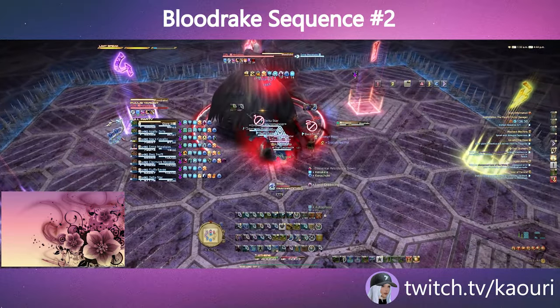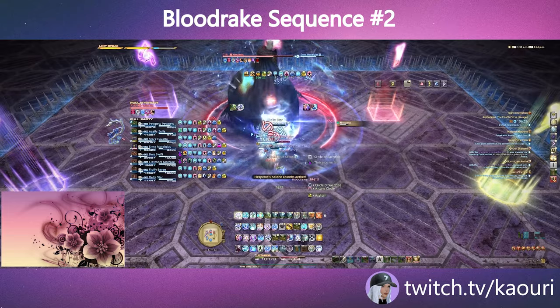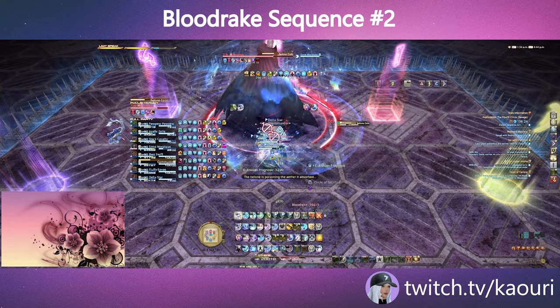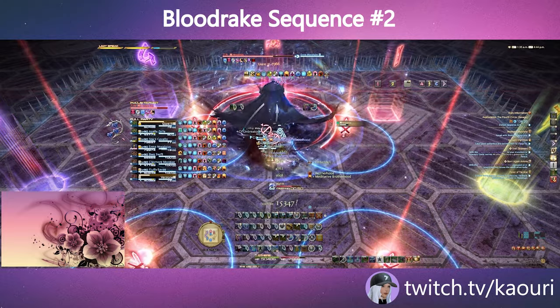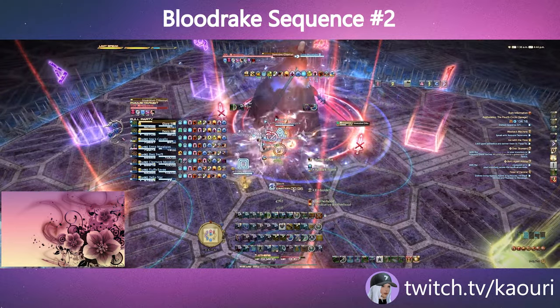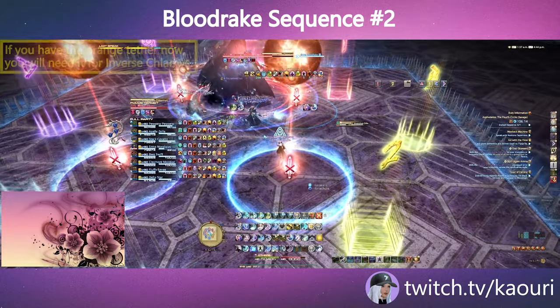Hesperus will again cast a series of mechanics with the most important being the two Blood Rakes and Inverse Klamas. This Blood Rake sequence is exactly like the first one except for a few small differences. Hesperus will now use two sets of four towers to signify which mechanic players cannot have during Inverse Klamas.